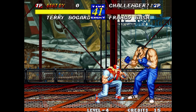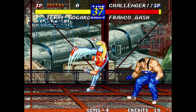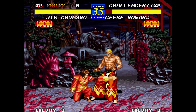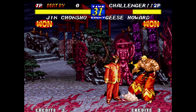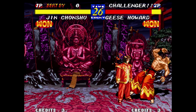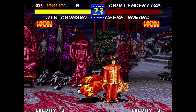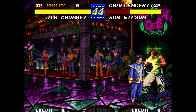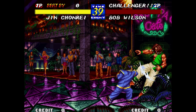Terry can combo into and out of his Crack Shoot special, which leads to him having a fairly straightforward infinite. Both of the Jin twins have so much frame advantage after a far light punch that it is possible to quickly dash back in following the hit and continue the combo. It is worth noting that both Jin Chonshu and Jin Chon Ray are technically boss characters, so it's not too surprising that they'd be this broken.